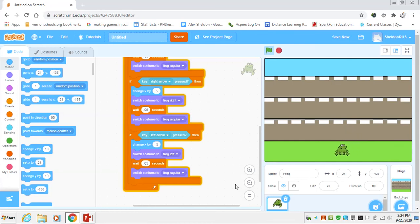We'll end it there and let you get caught up. In the next part, we're going to code the cars and trucks going back and forth, handle what happens when the frog gets hit, add the score and variables, and put in any other elements you want in the game.